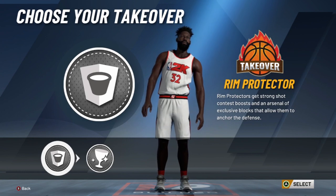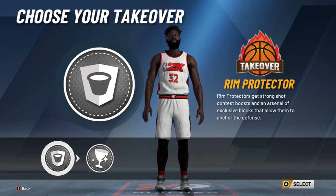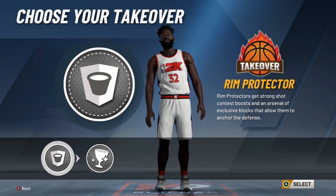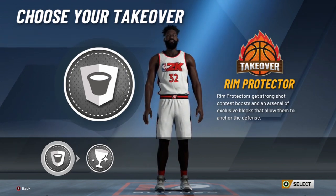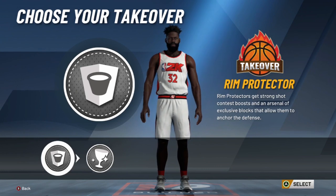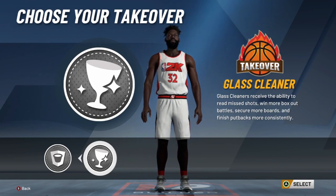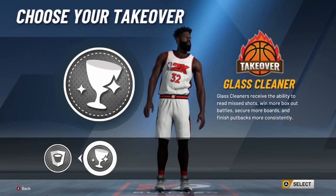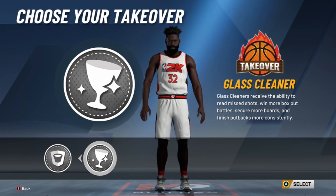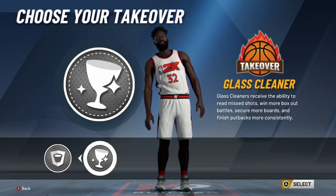At the takeover screen you can go with the rim protector takeover or the glass cleaner takeover. If you're playing 1v1 on the 1v1 court or casual threes or twos in the park, go with the rim protector takeover. But if you're playing comp 3v3 pro-am or wreck games, you definitely want the glass cleaner takeover — it shows you where the rebound is going with an animation on your screen so you know exactly where the ball is bouncing off the rim. I'm going with the glass cleaner takeover.